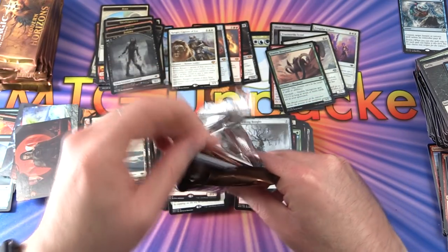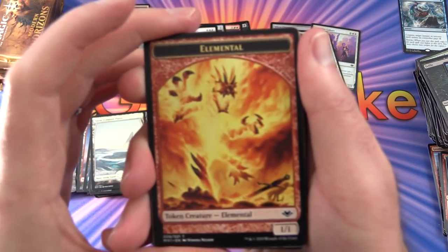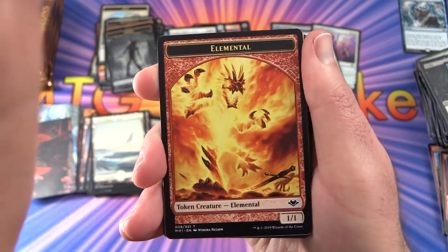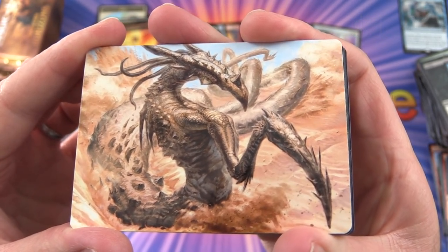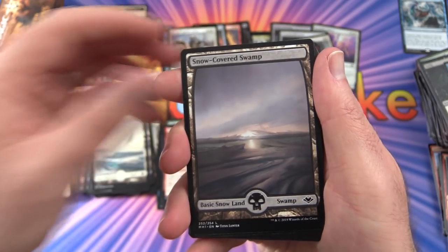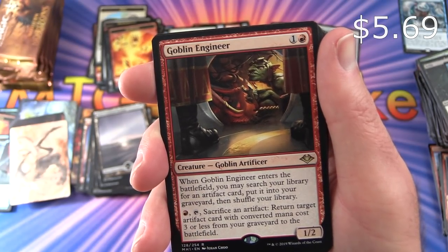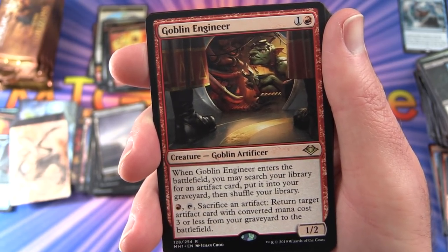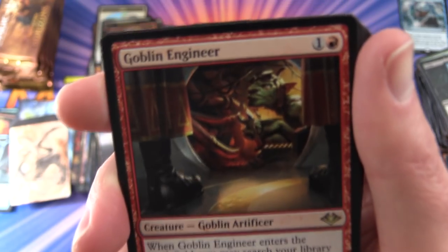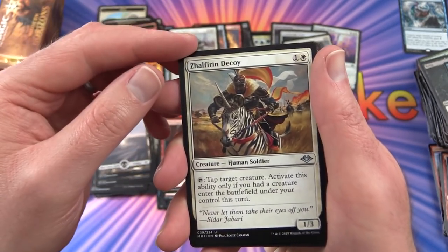Pack 28: I'm thinking they may continue this art card trend for higher-end sets — what do you reckon? Leave a note in the comments. Elemental token. Snow-Covered Swamp. The rare is Goblin Engineer — creature, Goblin Artificer, 1/2 for 2: when it enters, you may search your library for an artifact card and put it into your graveyard, then shuffle; tap, sacrifice another artifact, return target artifact card with converted mana cost 3 or less from your graveyard to the battlefield. Also Talisman of Curiosity, Rebuild, and Zalfirin Decoy.